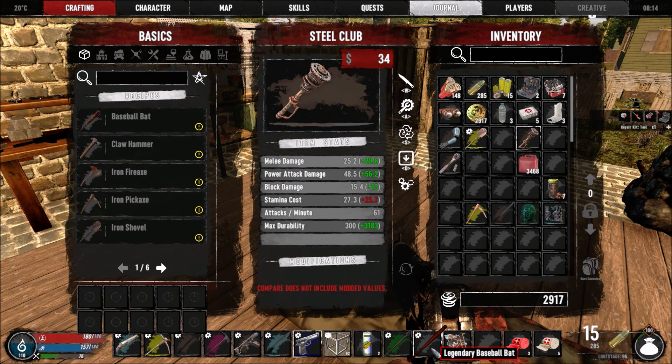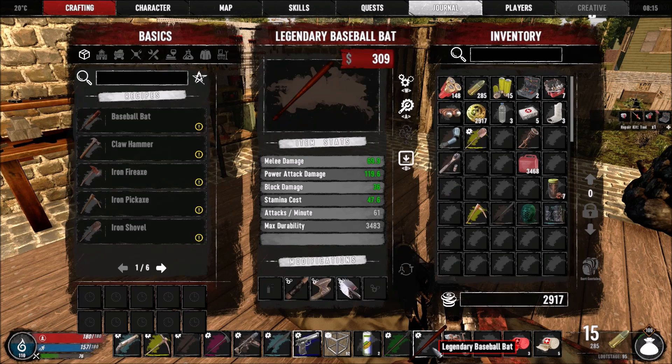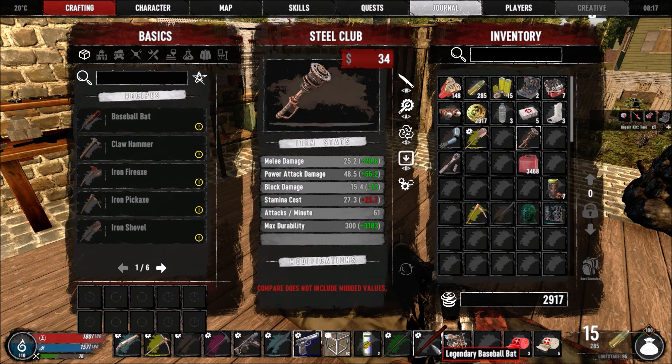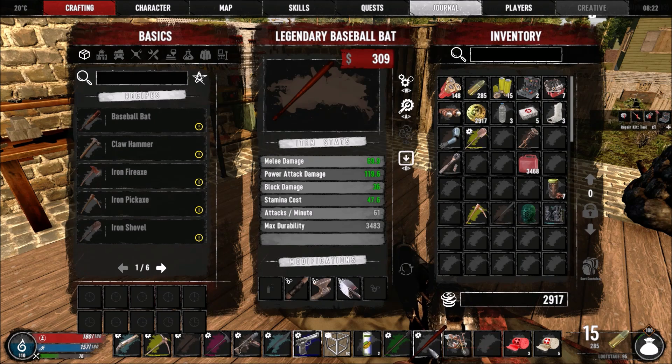The legendary bat is still way better, although the steel club stamina cost is way higher. If you look at the damage — oh yeah, the damage is more than double. Technically, for the amount of stamina cost the steel club is better than the legendary bat because the stamina cost for the legendary bat is high, although I've tested the legendary bat and I know it's OP as hell, so I'm going to keep using that one.